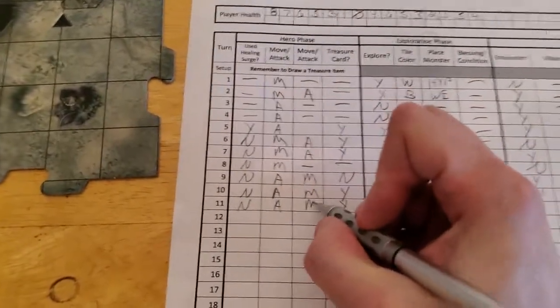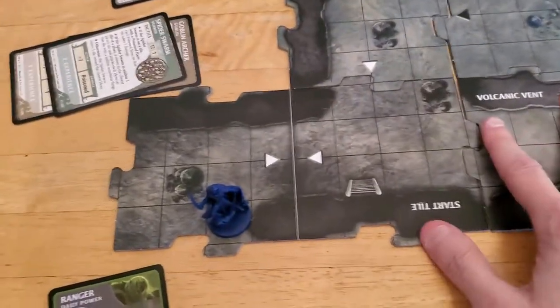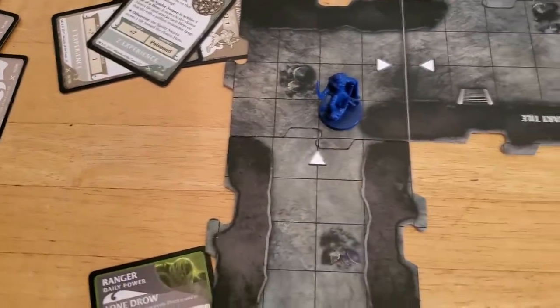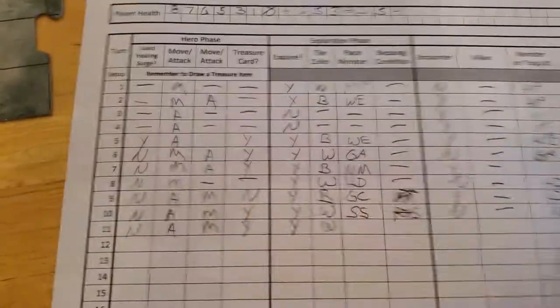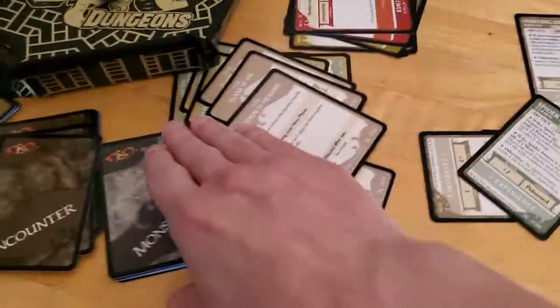So we moved and we are exploring, so let's draw a new tile. We got kind of a hallway — let me move this around a bit. It's a white tile, so we will not have an encounter, but we will have a new monster. Alright, so let's draw a monster from the pile.